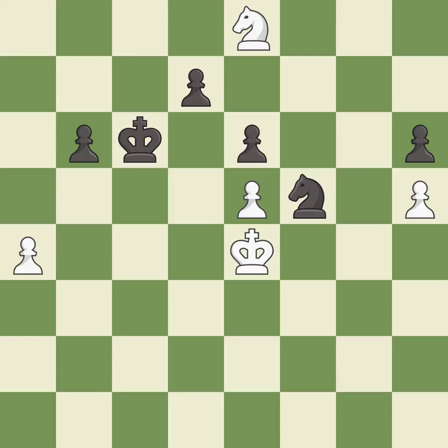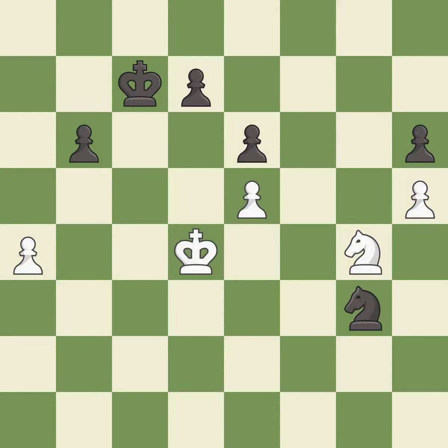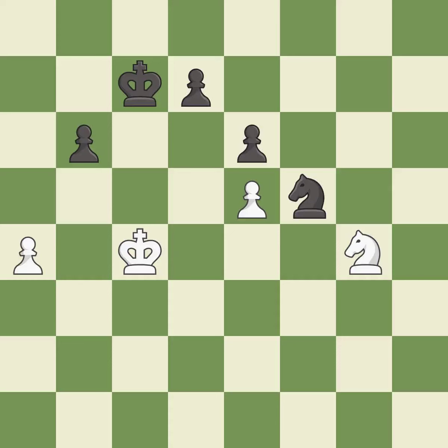This threatens to create a passed pawn — it is best. The knight now occupies an outpost, a secure square in the opponent's territory. This stops the opponent from being able to create a passed pawn — excellent. This threatens to take an outpost with a knight. This allows the opponent to fork pieces — it is a mistake. This forks multiple pieces. This is the only good move — it is a great move. This evades the check from the knight — it is best. This makes a passed pawn, meaning no opposing pawn can challenge it on its way to promotion — it is best.